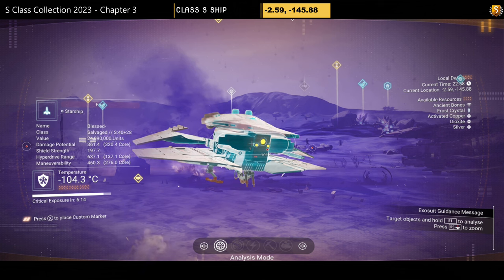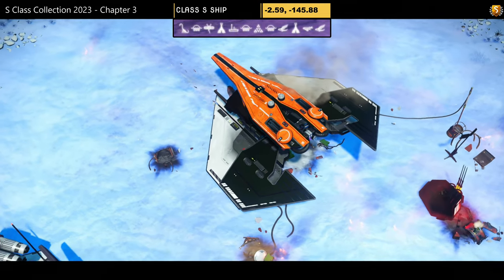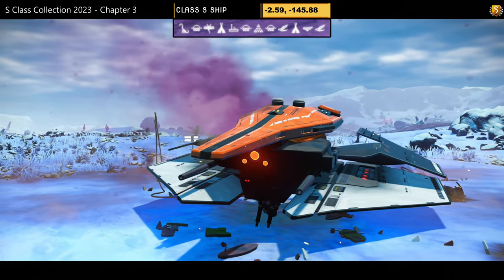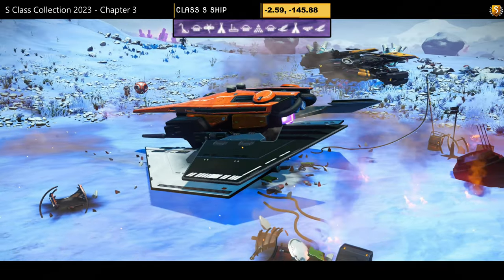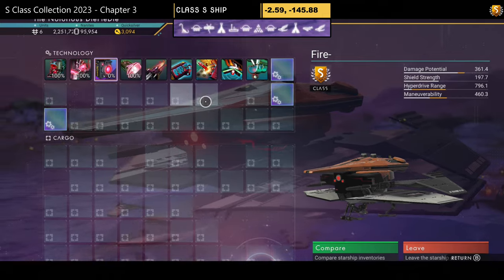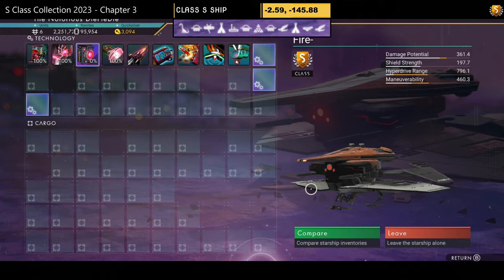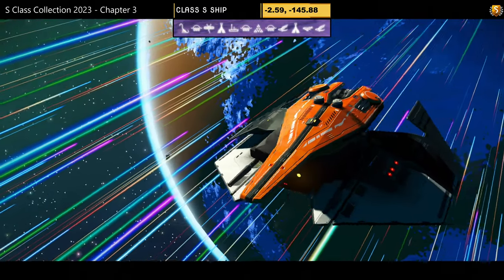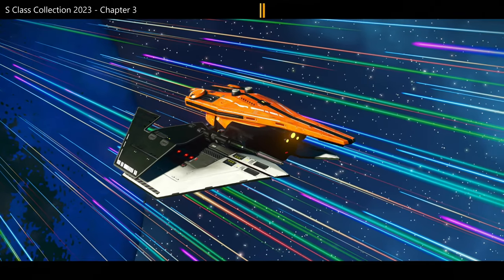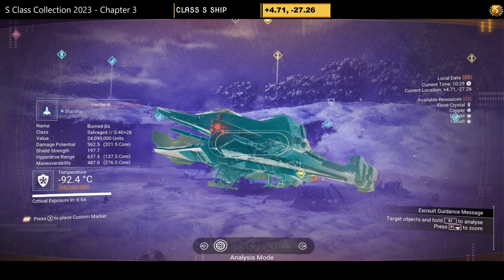S-class number twenty-nine — orange, black, and white with three lights, dual layer of wings (one white, one black), and an extension on top. A very simple bat-style ship. Do you like the orange? Supercharged slots: two on the right, two scattered on the left — could be better but not too bad. In the air only the wings dip down.